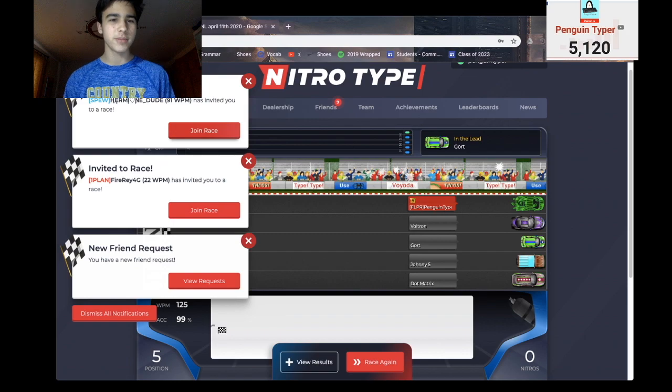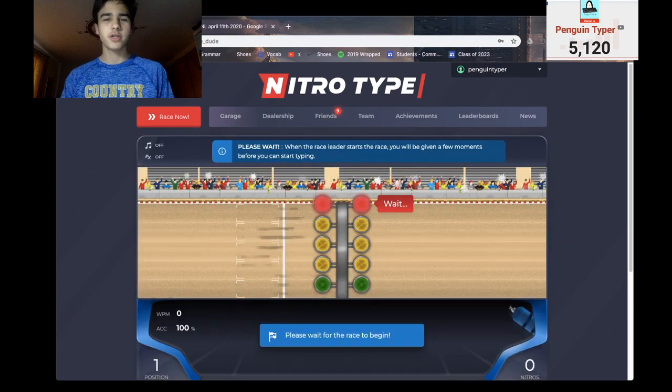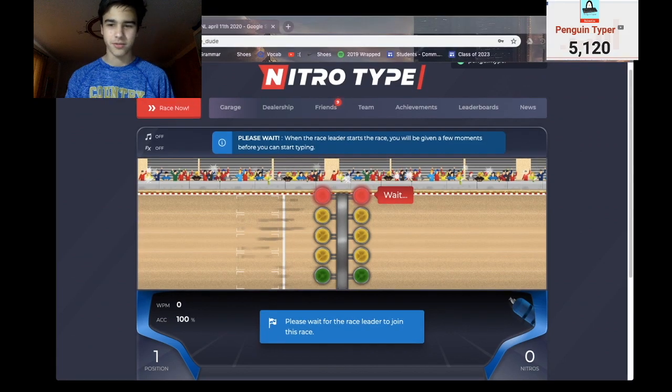Let's join someone's friend race for a couple more races with this car because I think it's pretty cool. Their username is Hermione — dude, that's great. Please tell me they're here. No, there's no one here — I'm not even in this race right now. What is happening? I think I just broke friend racing. Let's just do another race.